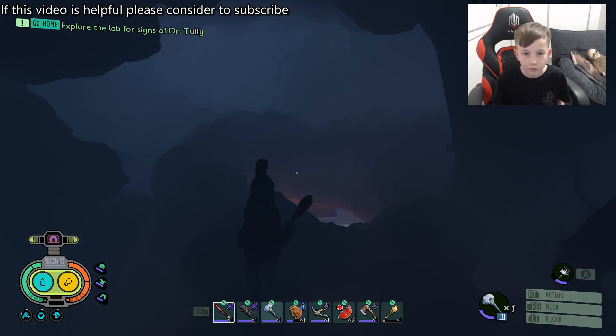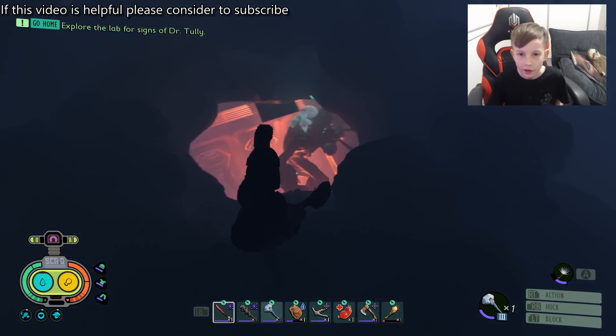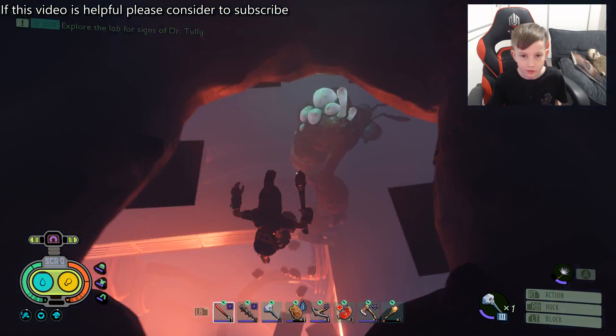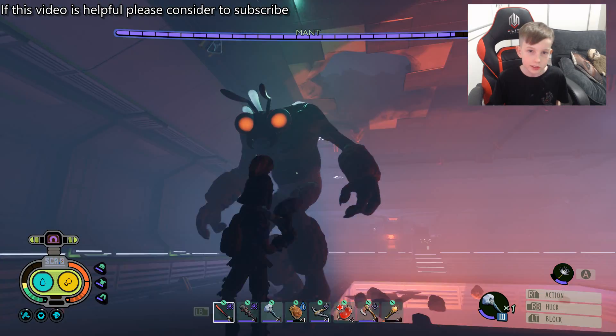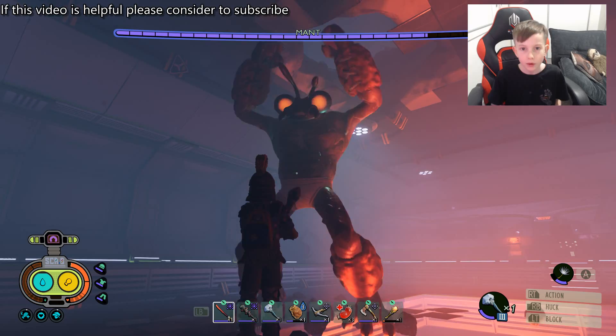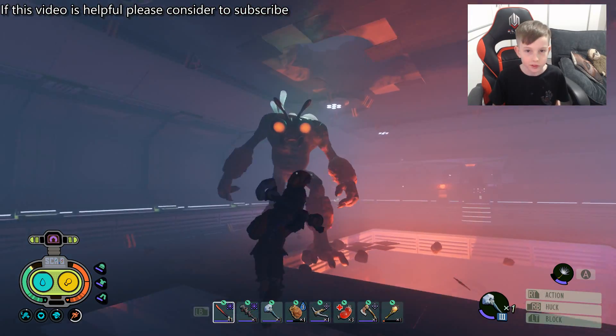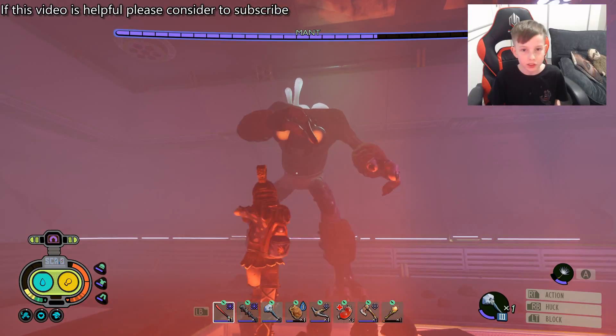He has two forms: one where he can summon fire soldier ants and one where he can summon regular fire ants. When you get into the boss battle arena with him you've got to deal with his attacks at first. You can do perfect blocks in this battle — it's not different to any other. He has 46 bars of health, so he's different to regular enemies.